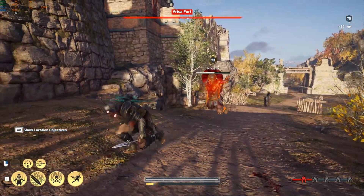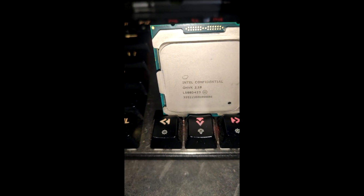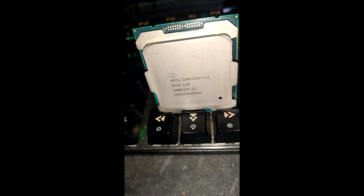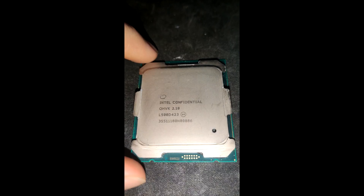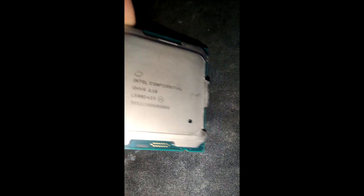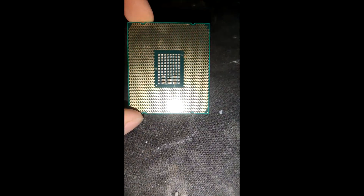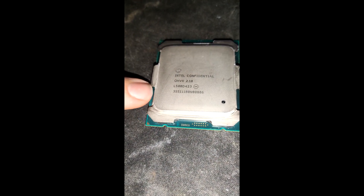As you can see, it's a Xeon v4, so it's the Broadwell-E architecture with the 14 nanometer process, which is a big jump from the 22 nanometer process that we had with the Xeon v3. If you don't know what an engineering sample CPU is, I will soon release a video explaining the multiple versions of a CPU before its retail version.